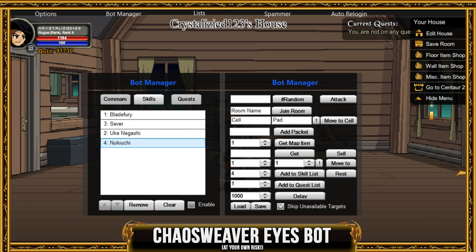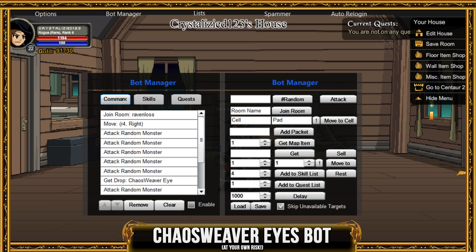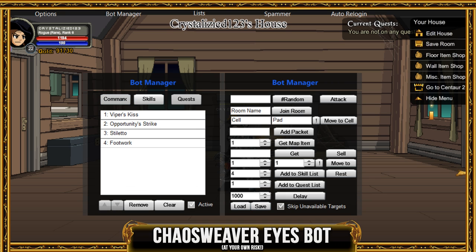That's where I saved it. Go ahead and fix the skills — click Remove, then go to the Skills option and Add Skill List. Go ahead and do that. Once you're done with that, you can save it if you want, then go ahead and click Enable and it'll take you right to the spot.